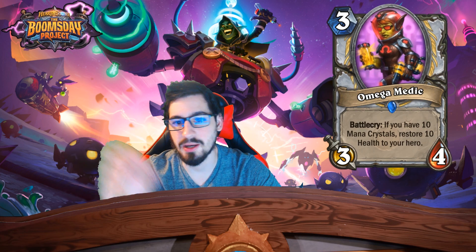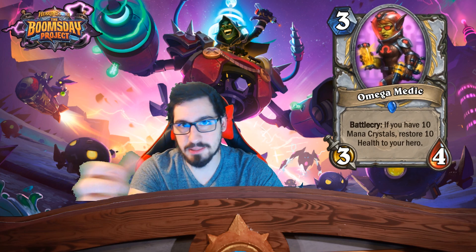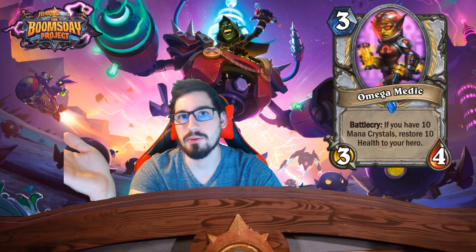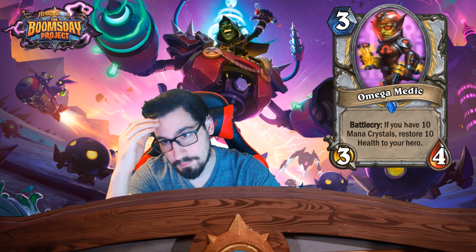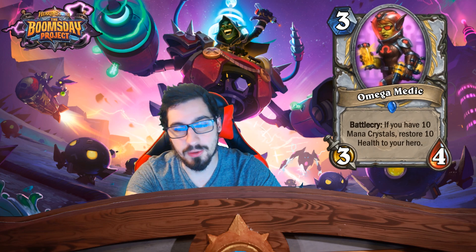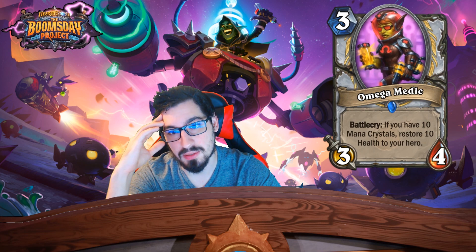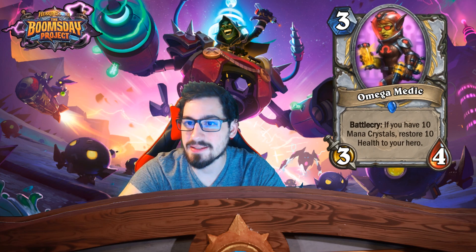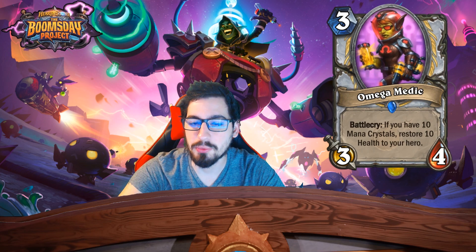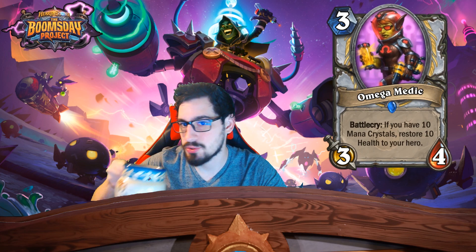They statted this better than the other omega cards because its ability is not as powerful. A three mana 3/4 is pretty solid on its own for Priest tempo on turn three. The ability isn't that bad either, so they sacrificed stats for the ability being better-statted than most omega cards. I would have liked to see: three mana 3/3 or 3/4 — if you have 10 mana crystals, take control of an enemy minion. That's fair — you get a Mind Control plus a minion for ten mana total.